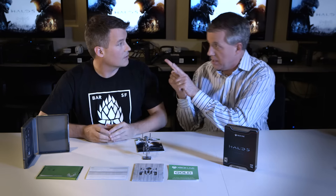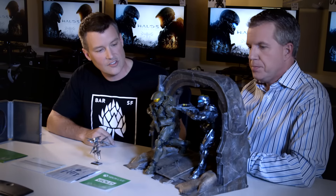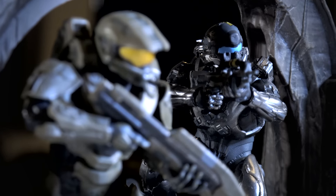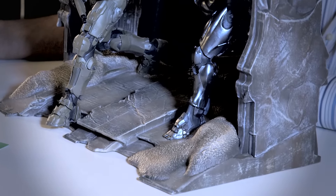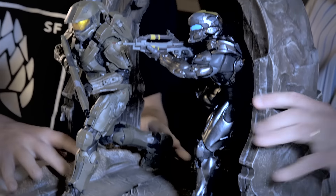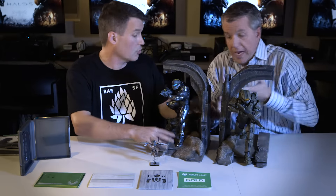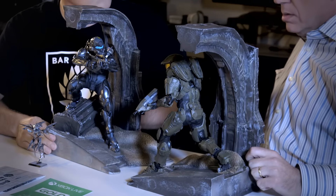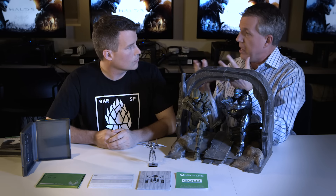Now let's look at the limited collector's edition, because it includes this statue of the Master Chief and Locke — just a beautiful-looking piece. You might be familiar with this from E3, where it was behind our daily show. It's a magnet, so it actually pops apart and you can reconfigure it — put it on your bookshelf to hold your game collection, or turn them to face each other. This only comes with the limited collector's edition, which also comes with a digital copy of the game so you can pre-download it and be ready to play on launch day.